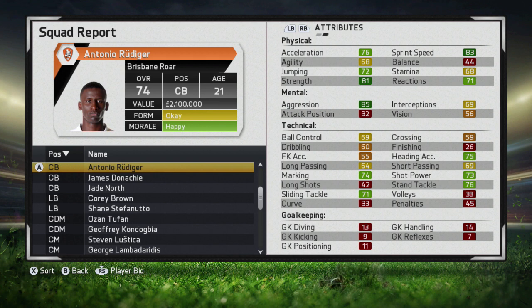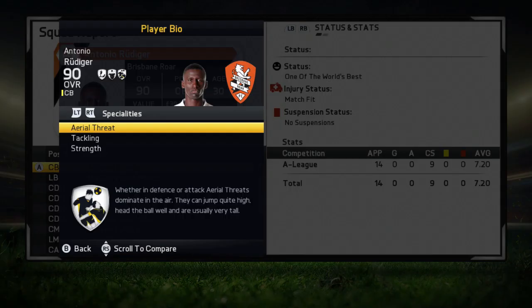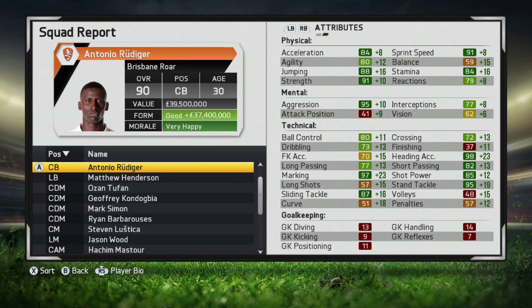Let's jump ahead and take a look at what he looks like when he's 30 years old. Over the course of nine years, Rudiger undergoes some immense growth, reaching an overall rating of 90, a value of 39 and a half million, and a 'one of the world's best' status. He also picks up a few specialties along the way: aerial threat, tackling, and strength. His attributes grow across the board, reaching a lot of physical attributes in the upper 80s and lower 90s, and in the technical attributes he manages to pick up 97 marking, 87 slide tackle, 98 heading accuracy, and 95 standing tackle.